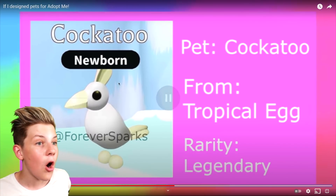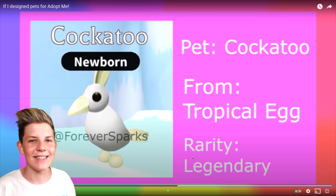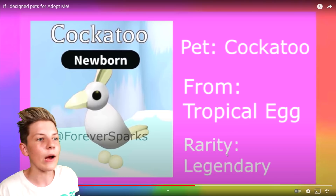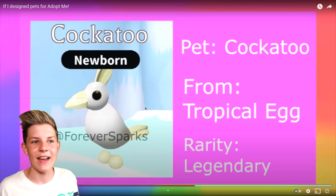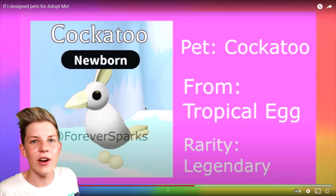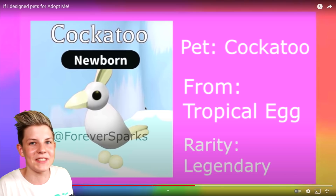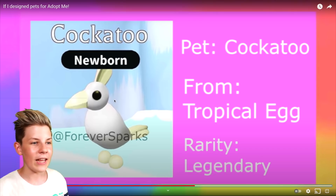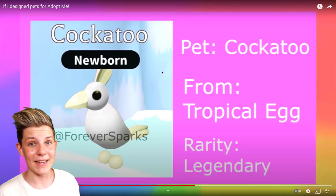Next one is a cockatoo. A pet cockatoo from a tropical egg and it's legendary. That is too awesome. Cockatoos are actually in Australia as well — you see them flying around and in pet stores. This 100% needs to be legendary. Cockatoos are known to repeat what you say — if it keeps hearing you say hello, hello, hello, it will eventually start saying hello back. You can actually talk with your pet. So imagine if this was in Adopt Me — like if you said 'hi cockatoo' it replied with 'hi cockatoo' and your pet could actually talk. That would be amazing. Look at it jumping up and down, it's super cute.